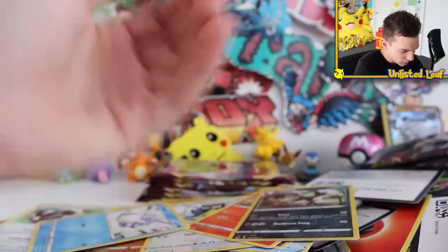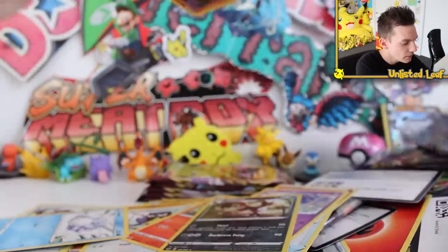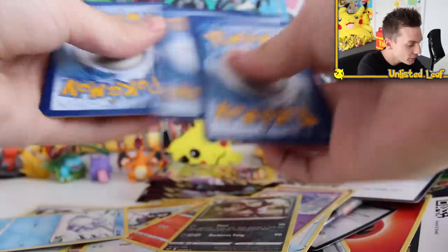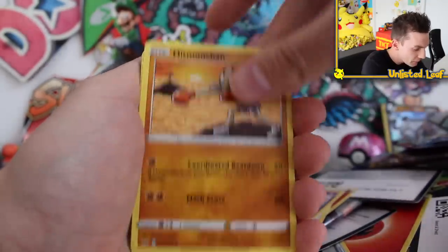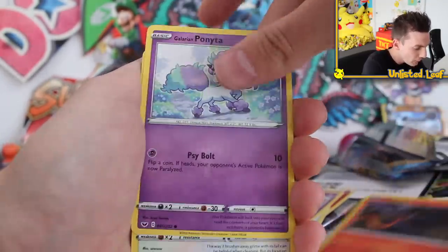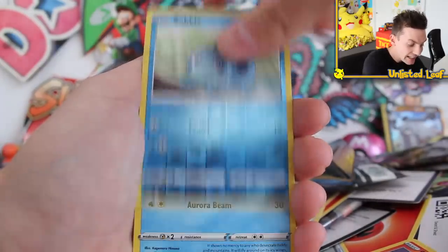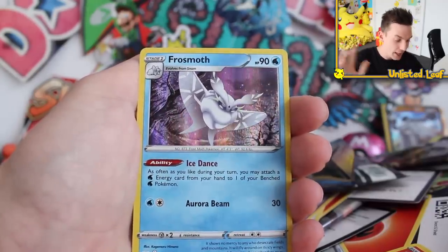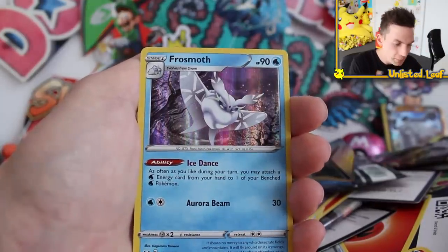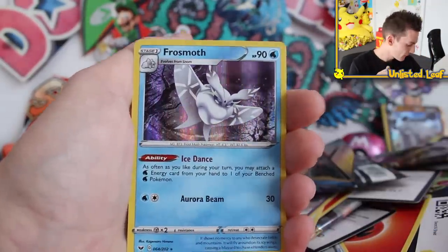Snom, and then Cloyster regular rare. About five booster packs to go. Psychic type energy — can we get something ridiculous? Potion, Monchan, Gloom, Mincino, Sobble, Sobble again in reverse form. I think — and I'm 100% ready to be wrong — but I think this is one of the pre-release cards. If you see pre-release cards on the internet, they've got a Sword and Shield logo on this exact card as a holo form. Nice looking holo card right there.